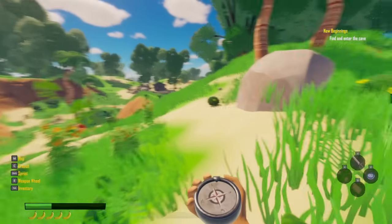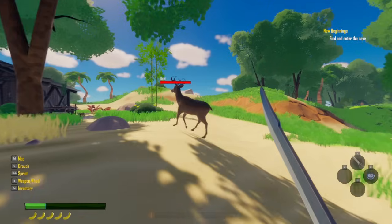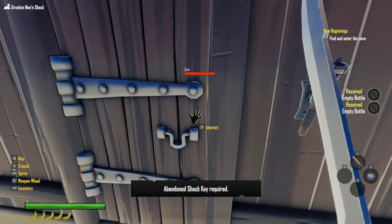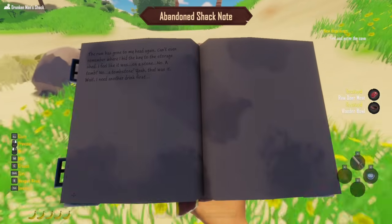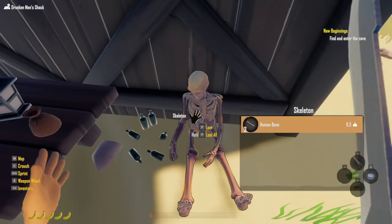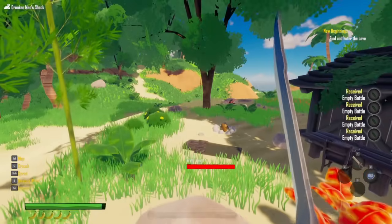Where would I be if I was a cave? Look at that — like an old abandoned shack or something, and a deer. I don't have a bow for the deer. A drunken man's shack. The note reads: 'The rum has gone to my head again. I can't remember where I hid the key to the storage shed. I feel like it was on a tombstone.' Looks like he may have drank himself to death. I'm going to grab all these empty bottles — probably can fill them with fresh water. So if we find a tombstone, we'll be able to open this drunken man's shack.